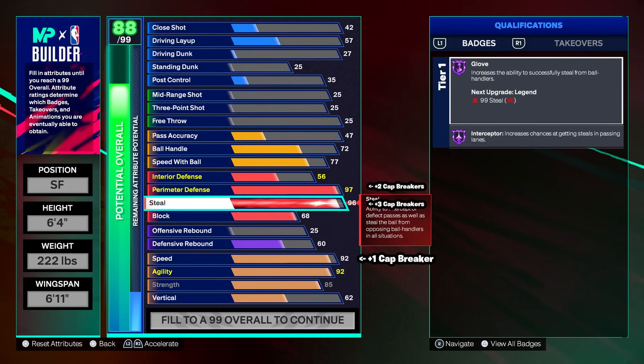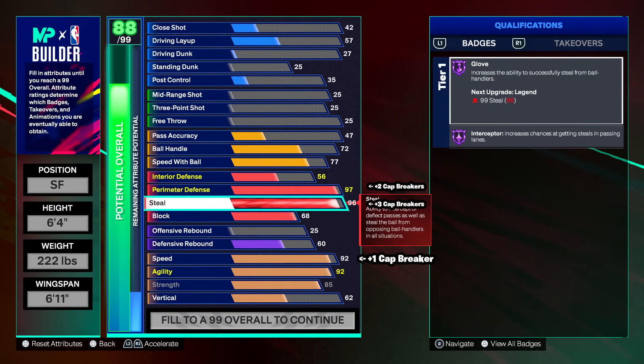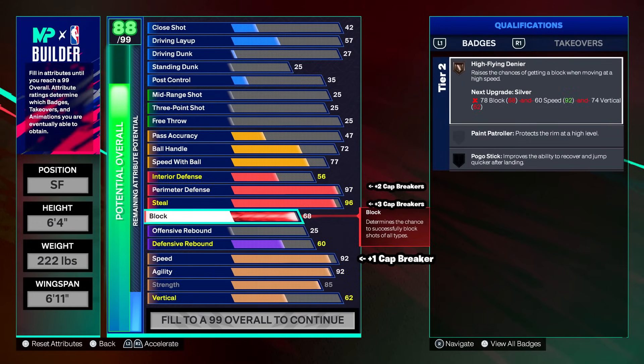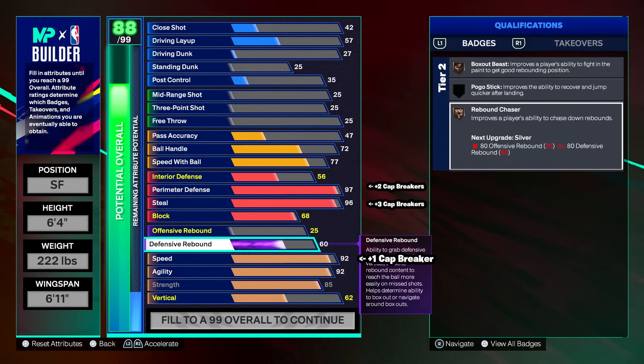Honestly those badges at legend don't really mean much this year. Glove is pretty good, but interceptor — that badge just got killed every time we plan a defensive build. Interceptor is cooked. It was super OP but when 2K tones something down, it gets toned down a lot. Legend glove should treat you well. 68 block for bronze high flying denier — if there's any scenario chasing someone into the paint, maybe you get a LeBron chase down every now and then.